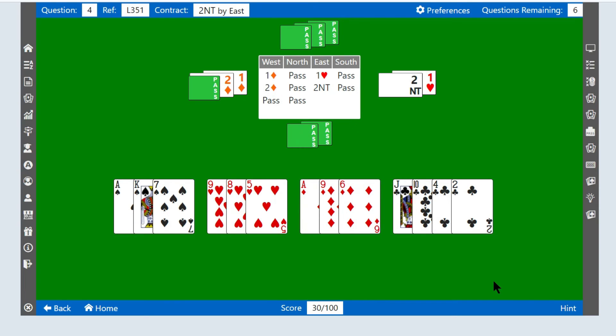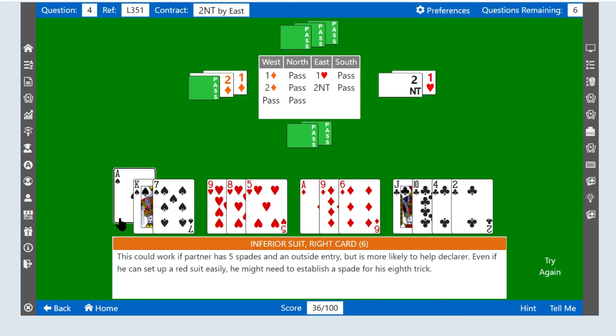In this question I'll make a deliberately wrong answer so you can see what happens. We're playing in two no trumps and I'm going to choose the Ace of Spades, which we know is wrong. Now you'll see we're given an explanation of why we're wrong and a helpful hint that we can make a better choice when we try again.